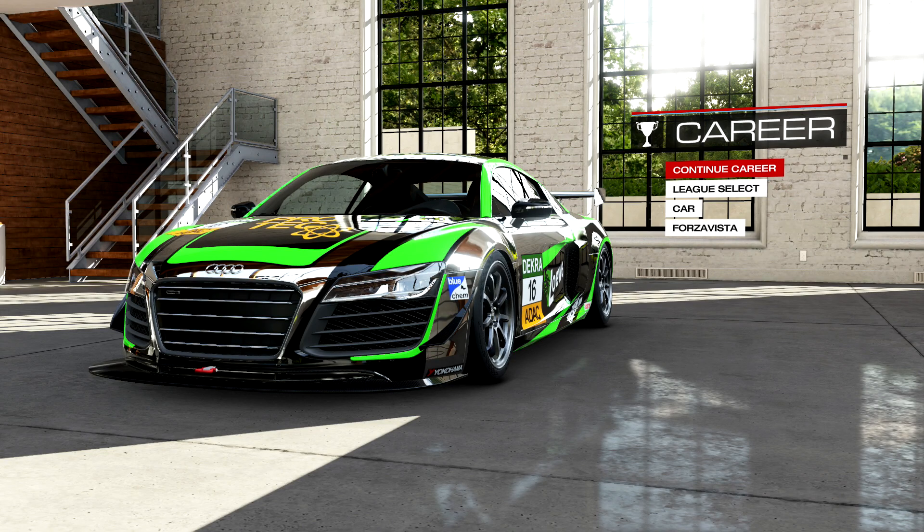Hey guys, Money Man 300 here with another tuning video. This time we're on an S-class car — the Audi R8, 2013 model, left at all-wheel drive. This is not going to be a leaderboard-type tune; it was really tuned to run as an all-arounder in the lobbies. You can run it on pretty much any track and be able to put yourself up towards the front. It handles really well and has outstanding acceleration, which is what really makes it shine in multiplayer.